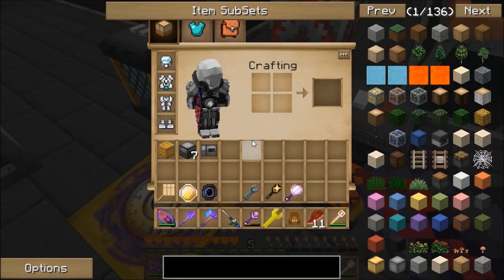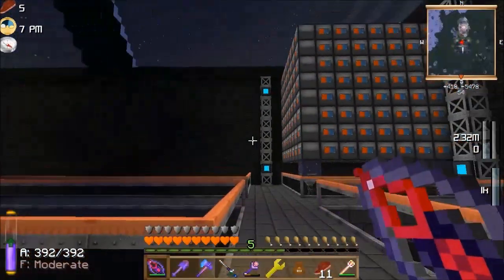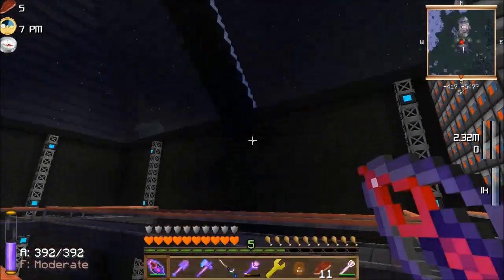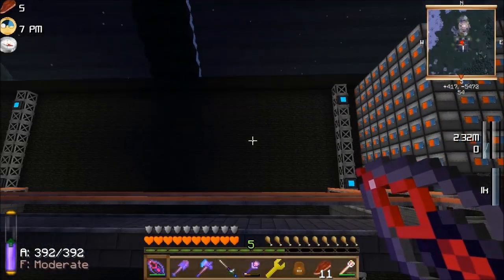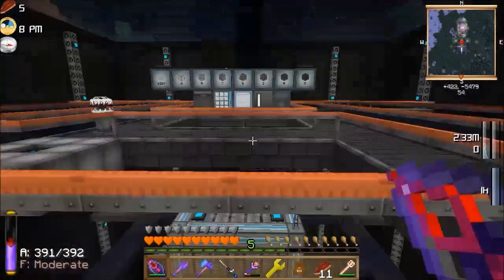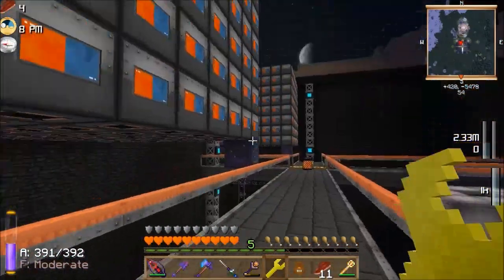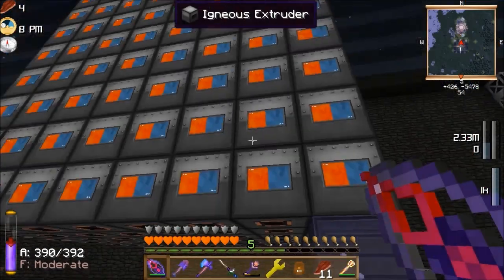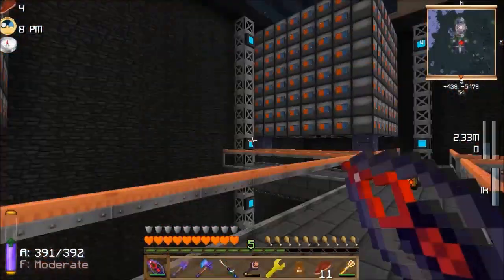Another thing Fred suggested — which is very good — is I could use the MFFS forcefield to actually build these, which I certainly could if I could get lava and water in easily enough. That was the problem in the first place. I could get it to build a stack of 512 nice and quick. I could also use a filler to do that even easier. You've got to make sure they're facing the right way — I remember doing that with block breakers and a frame quarry. The problem is just getting the water and the lava into them. It's a shame there's no liquid version of these.